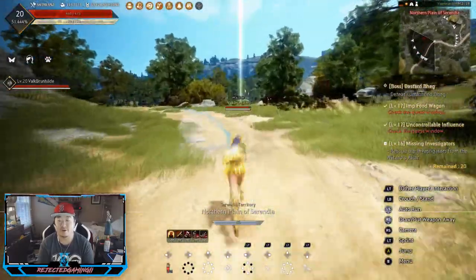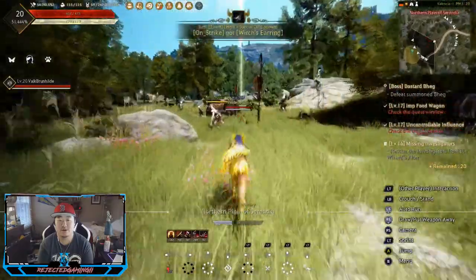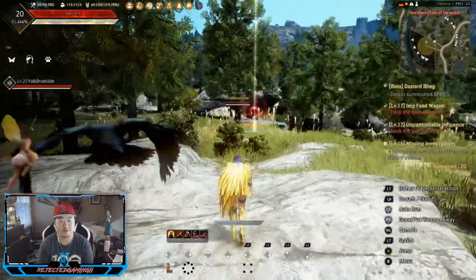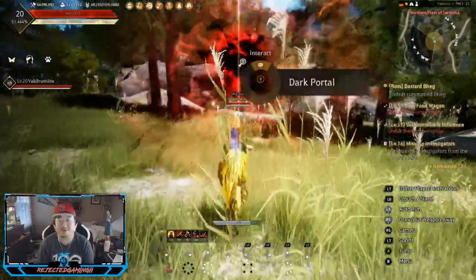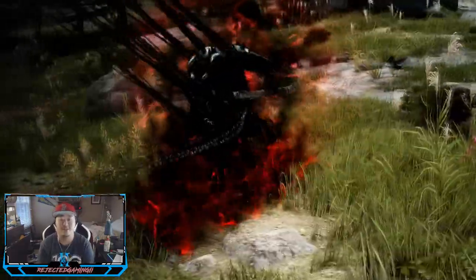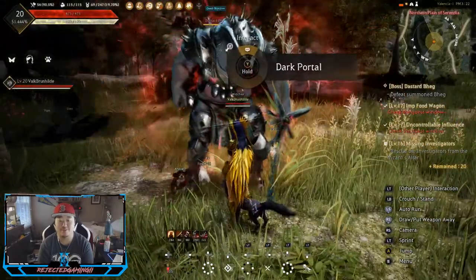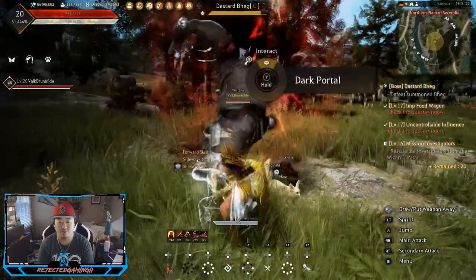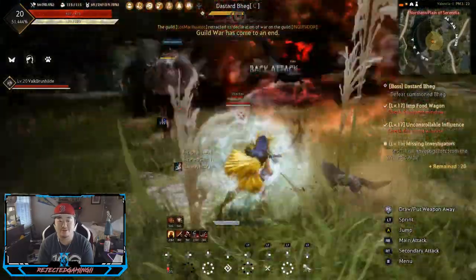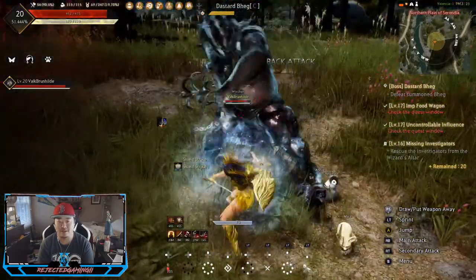I didn't rescue the investigators from the wizard's altar — we'll get that on the way back. I'll store it in the memory bank and hopefully I don't forget before killing Dastard Beg. This will actually be a fun fight because I'm not super OP — usually at these boss fights we bought a tri weapon and just smack the hell out of Dastard Beg, but not this time. You can see much more appropriate damage here. I'll try to get behind them, play my angles, treat it like a Dark Souls boss — get to the sides and circle them.